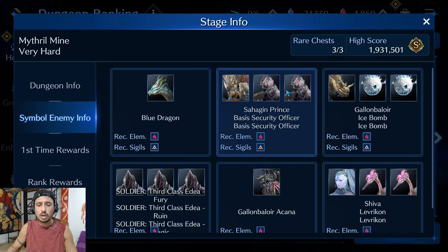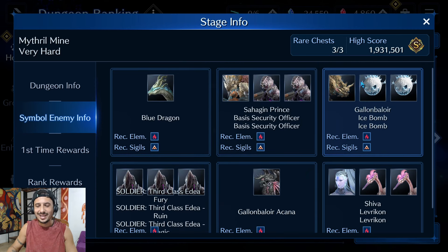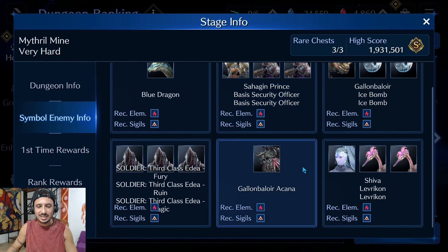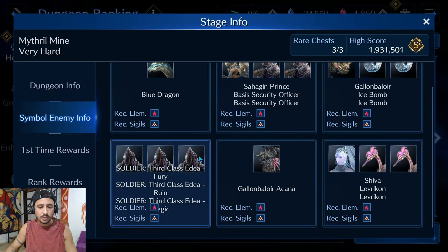The Sahagin Prince is going to be the easiest boss to fight — he should go down no problem, especially if you're going for the top 100 and you have some decent fire gear. Same thing with the Gallum Balor Akana and Stamp — they're going to go down pretty easily. The Gallum Balor Akana can be a total pain if you can't kill him right off the bat — if he were the final fight of the dungeon instead of Shiva, this dungeon would be way harder.